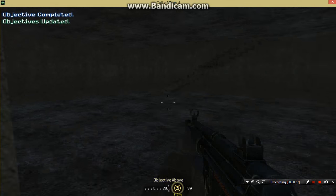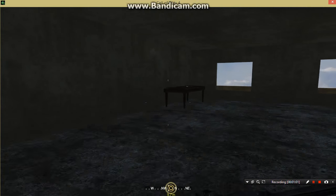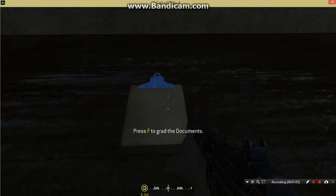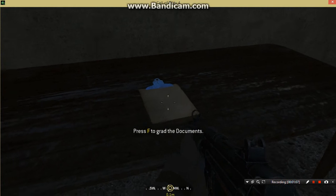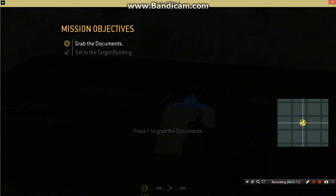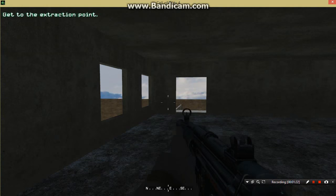Everything works. Now we will go upstairs — and here are our documents. Same as the door, we grab the documents. The first objective will be changed to 'Get to the extraction point' once I hit the F key and grab the documents. That works fine as well.